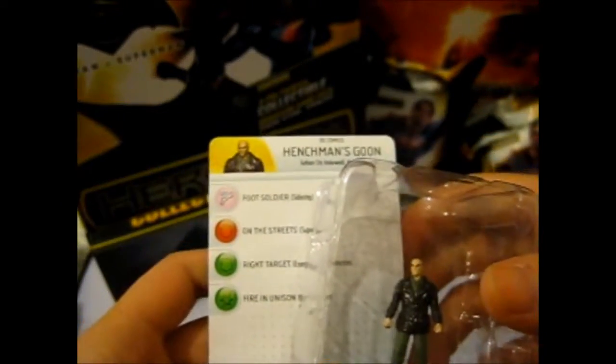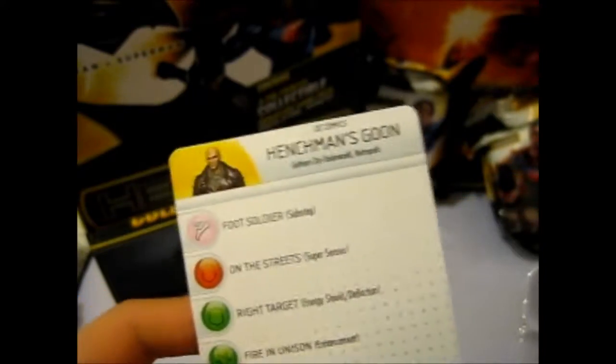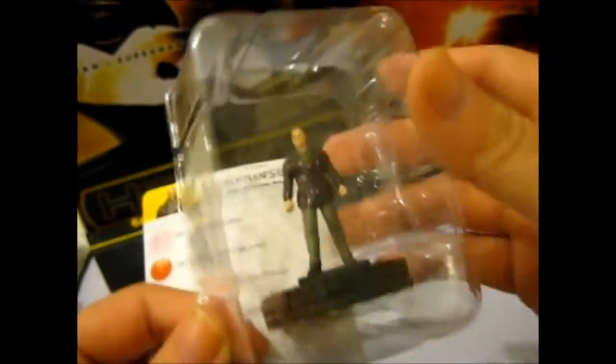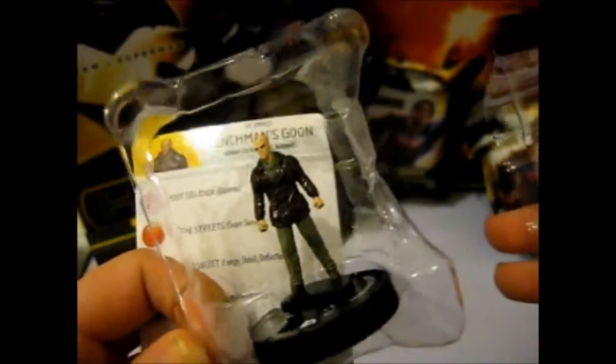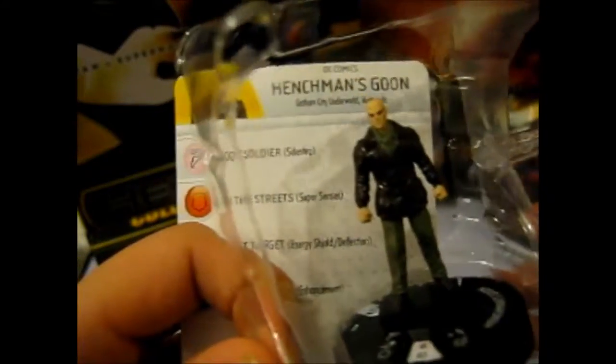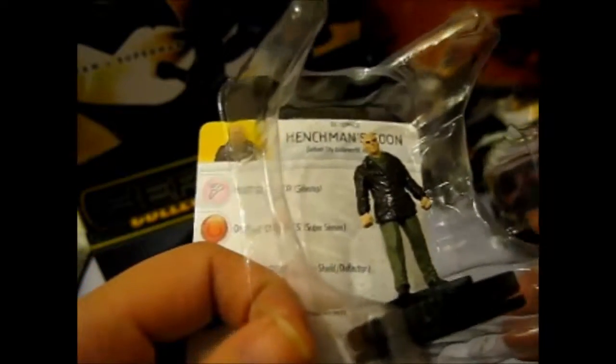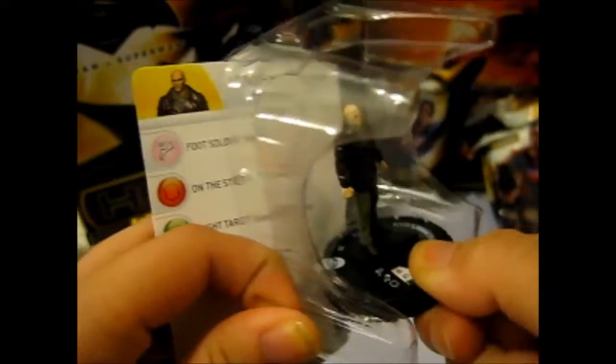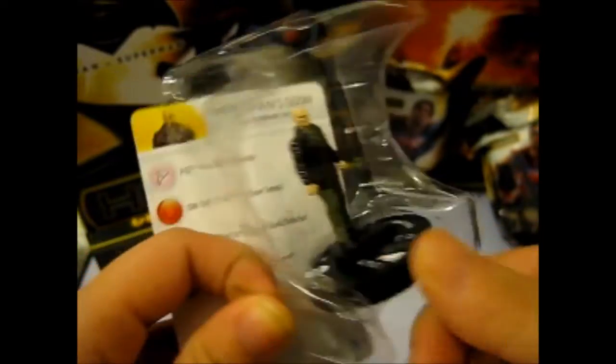And this is Henchman's Goon. This is card number 4. It's pretty good. The guy is bald, he's got a good leather jacket, creases and stuff. A nice paint job and whatnot. That looks more centered. So I said this is number 4.